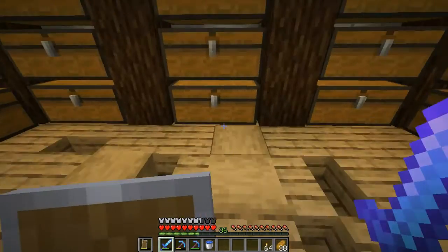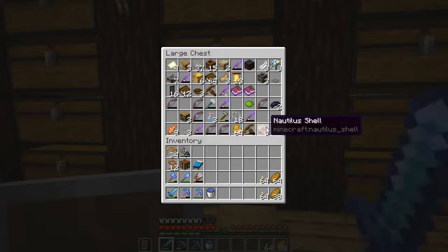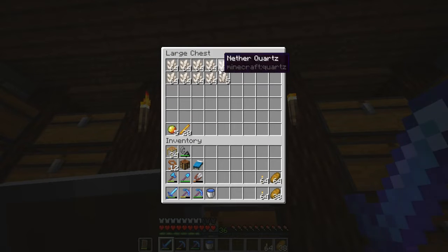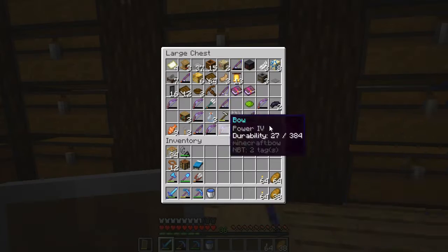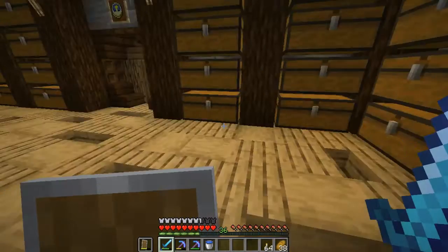I also stayed in the nether for a bit, just gathering up some blaze rods, and they should be around here somewhere. I think they're in this chest — yes, we got 20 blaze rods. Weren't sure exactly how many we'd need, but I wanted to get a few for brewing and for the eyes of ender when we eventually make them. Also managed to get some magma cream, a few quartz, and other than that, we didn't really get much else. Because I didn't want to explore the nether outside of the episode, but I did want to show off everything we got.